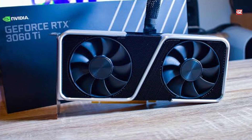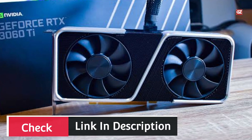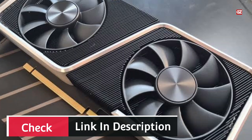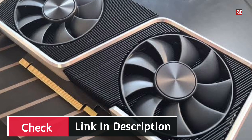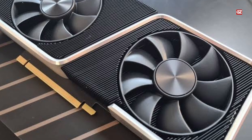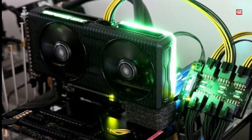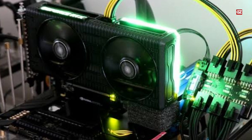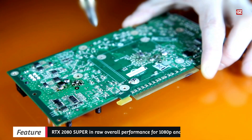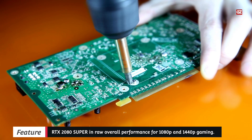The NVidia GeForce RTX 3060 Ti is a monster of a graphics card. We would typically rate a $399 GPU as something reserved for budget PC builds or for those who prefer to game on a 1080p monitor. The 3060 Ti changes all that, based on NVidia's latest Ampere architecture. This card is great for both gaming and mining, and it bests the RTX 2080 Super in raw overall performance for 1080p and 1440p gaming.